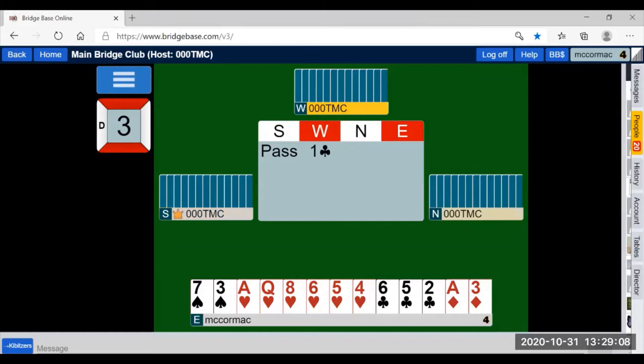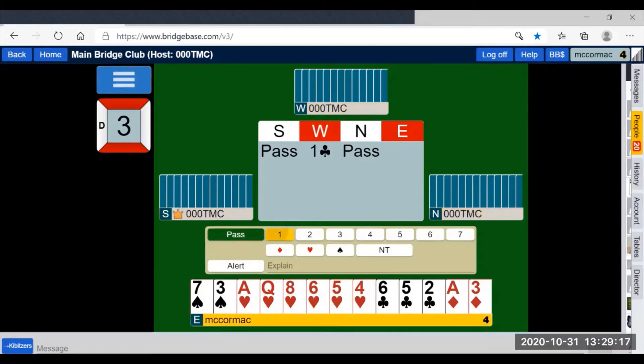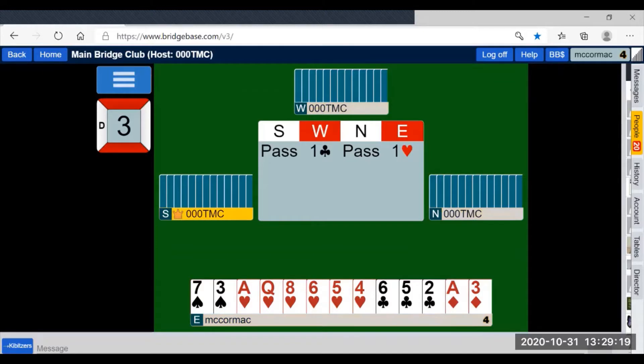One club from west — 12 to 19 points, clubs are the longest suit, may or may not be balanced. One heart from responder — six or more points, four or more hearts, forcing for one round.